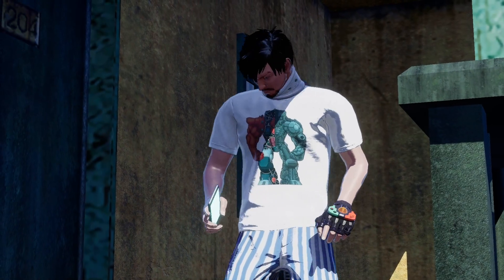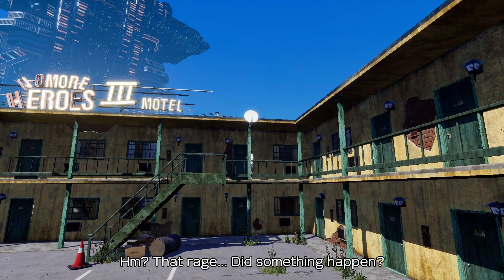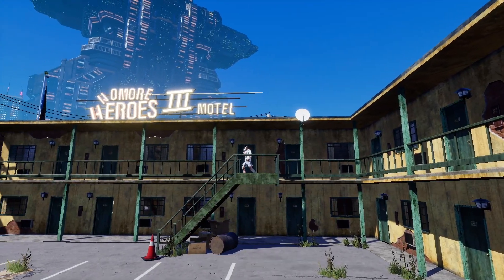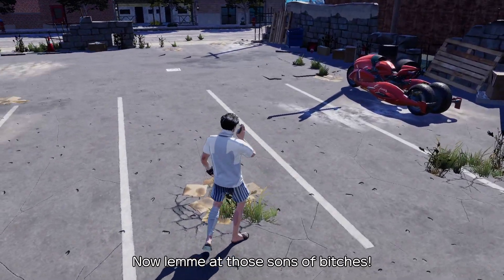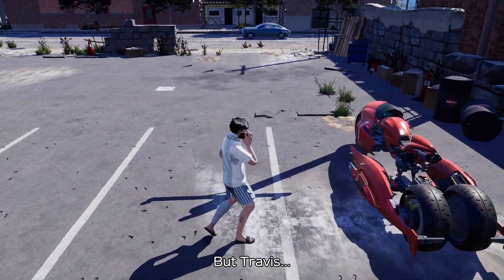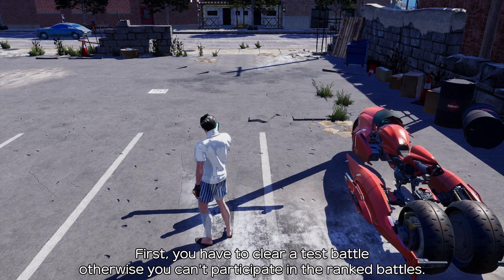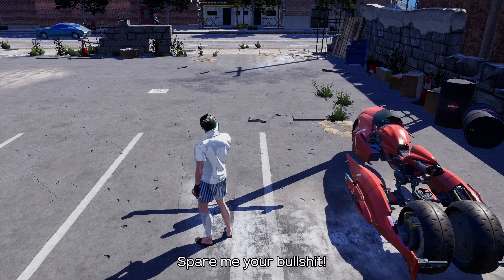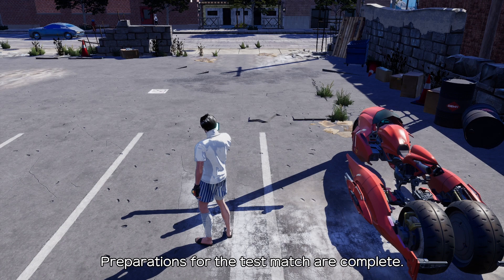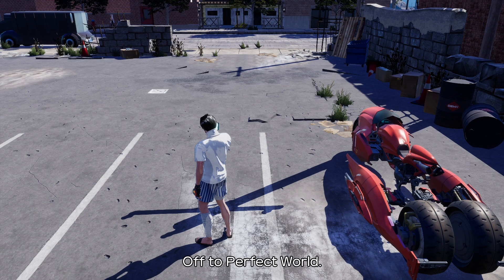This is what would happen - he ain't gonna beat that alien. He's a human. I mean Travis is pretty cool, but that guy can teleport, he can fly. Anyway, here we go. Look at this bike. 'Hurry the fuck up and make it happen, you are so serious.' 'Was she so special to you?' 'Spare me your bullshit.' 'Preparations for the test match are complete.' 'Off to Perfect World.' Perfect World, huh.